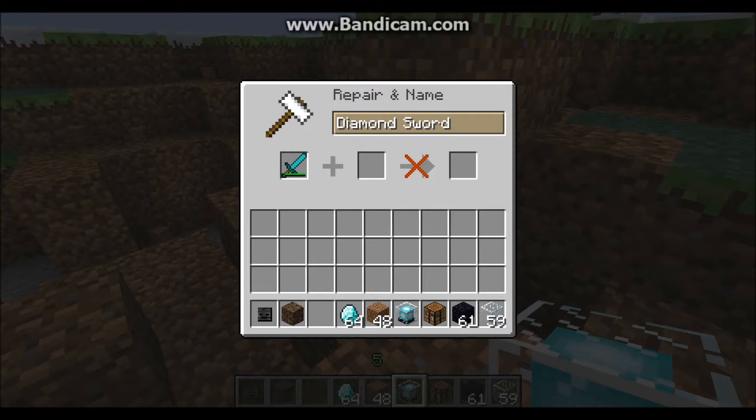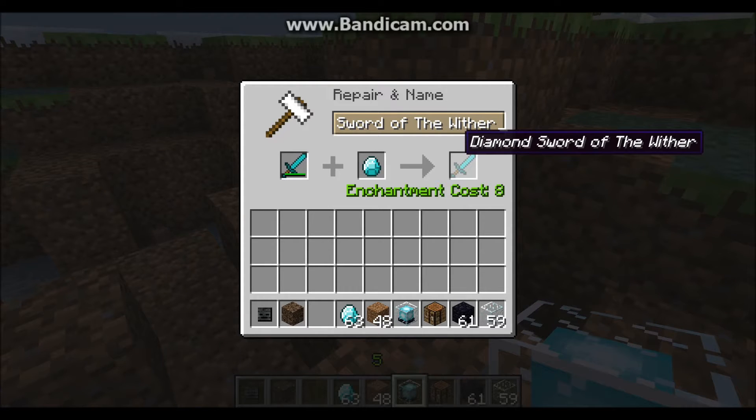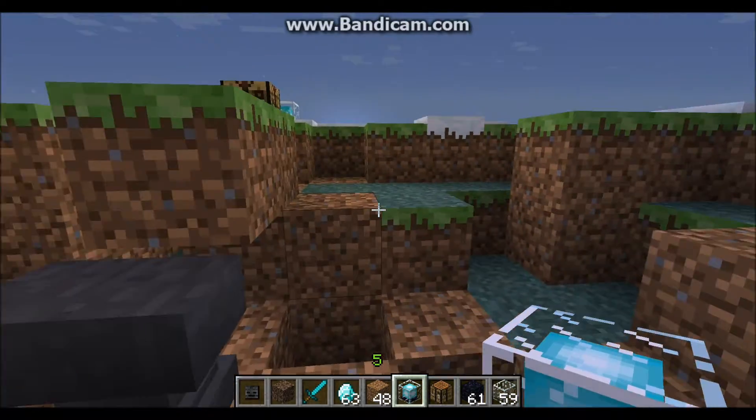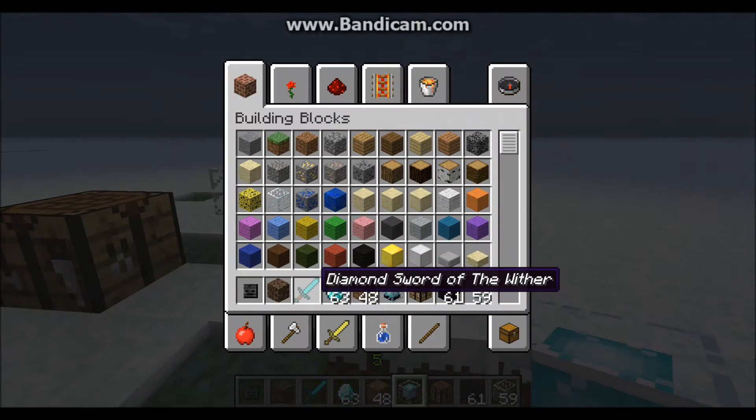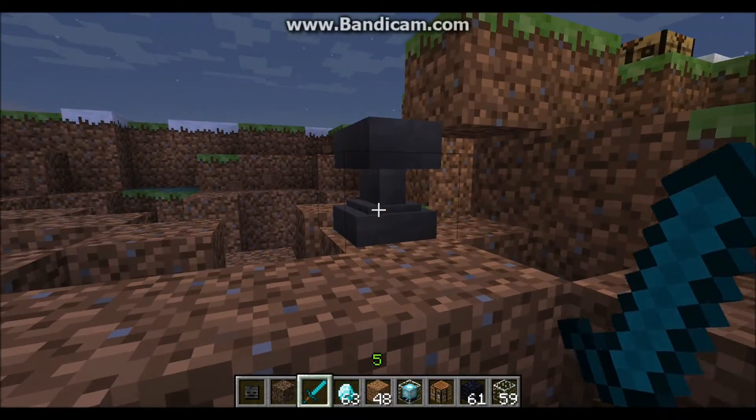I believe you put the sword in there and put the diamond in. It'll repair your diamond sword all the way up. And then you can also rename it — so I'll just name it Diamond Sword of the Wither. So as you can see, if I hover over it, it says Diamond Sword of the Wither, and it's fully repaired.